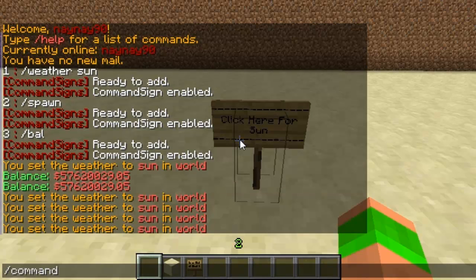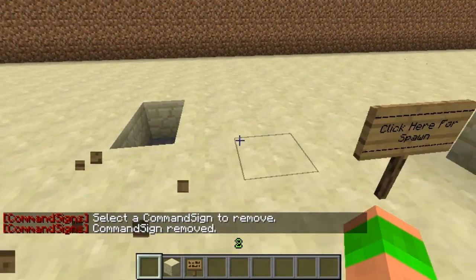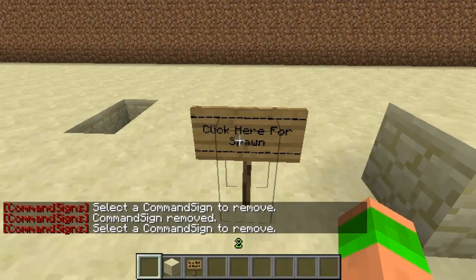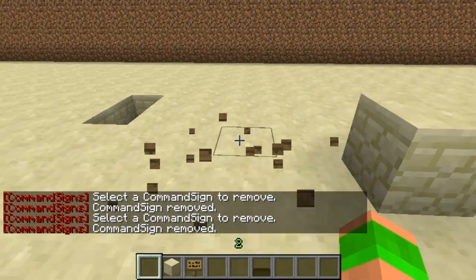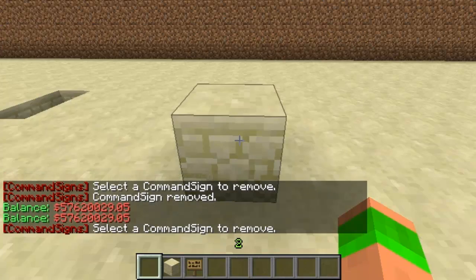To remove a command sign, type slash command signs remove, and then right-click on them to remove them. I think this plugin will be great on online servers to let players use commands. There will be a download link in the description below — please remember to rate, subscribe, and comment. Cheers.